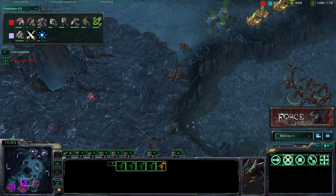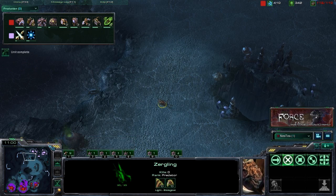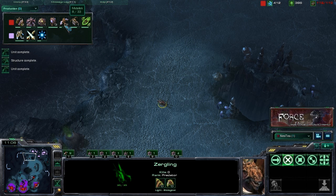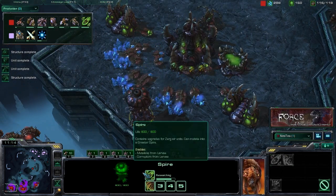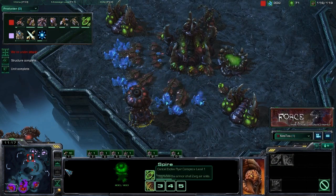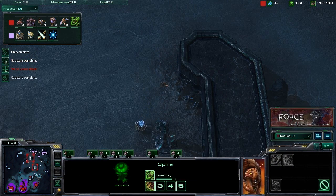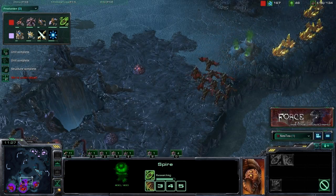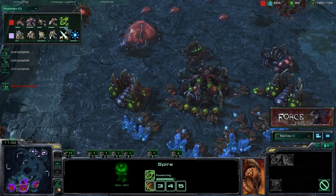We're also going to be going for upgrades. We still have the Xel'Naga tower and a forward Zergling, so we know they're not pushing out at this point. I feel pretty safe not spending all resources on offensive units — we're getting the attack upgrade and following that up with the Carapace upgrade. With those forward Zerglings, we did see that a push is coming. Now immediately at that point, we're going to make units to defend. We've got Zerglings coming and Mutalisks coming.